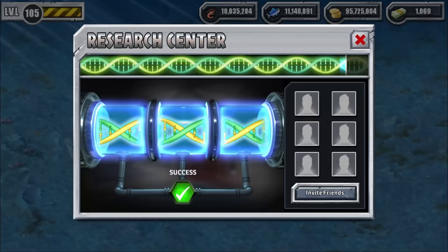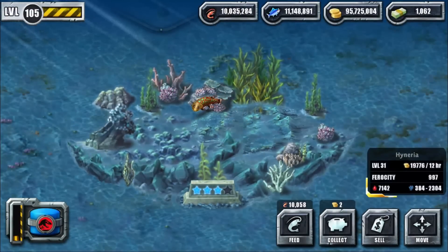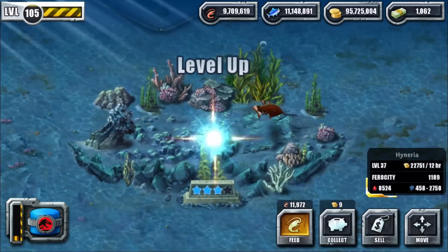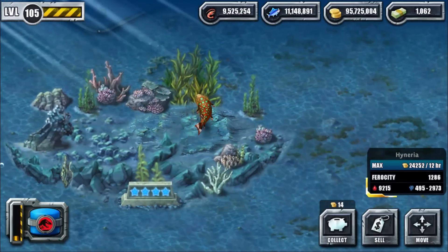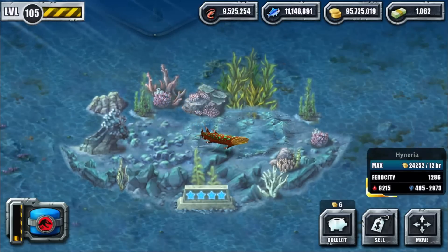We finally maxed it out! Lore: 'Despite misleading reports of Hyneria being over seven meters long, most real specimens come in around four meters — the size of two Christmas trees.' Level 41, ferocity 997 — it's gonna pass 1000! Oh my god, it's almost the best creature among the aquatics! Stats: 9250 health, 495/2973 attack. Wow, this guy is powerful!